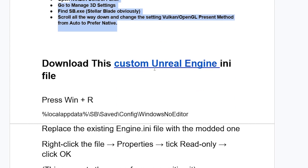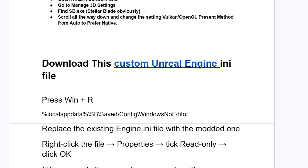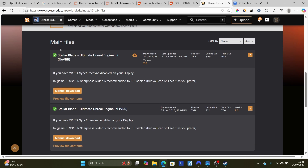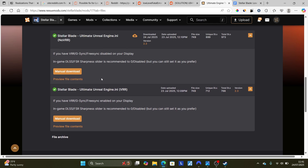If you're still facing the same issue, download the custom UnrealEngine.ini file — the link will be available in the description. There are two files: if you have VRR or G-Sync or FreeSync disabled on your display, download the first one; if you have VRR, G-Sync, or FreeSync enabled, download the other one. Make sure to read carefully and download the correct one.